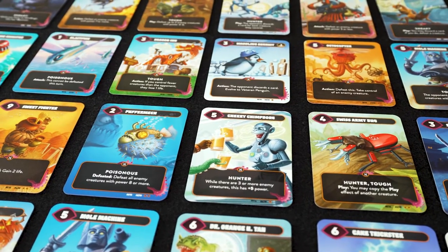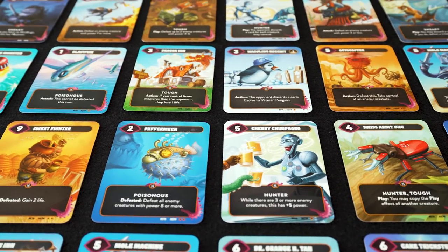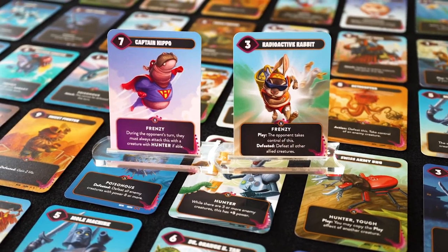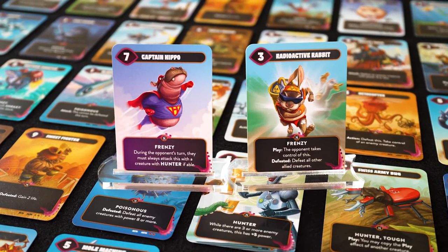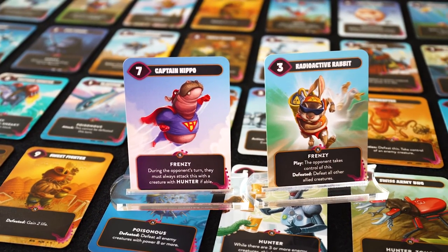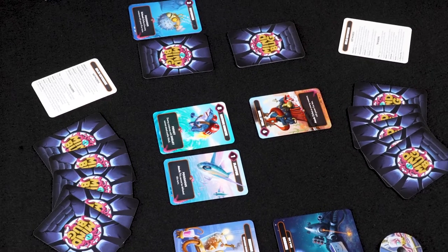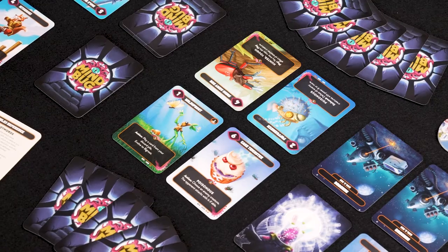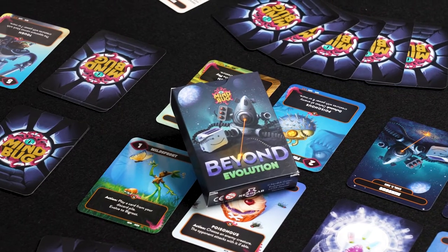These were all the new features of Mindbug Beyond Evolution and Beyond Eternity. And most importantly, you will have dozens of new funny monsters and abilities. Who doesn't want to be rescued by Captain Hippo or sneak a radioactive rabbit behind enemy lines? Maybe we will mix up the boxes after all and have some double mayhem, or even try the 4-player version for Ultimate Chaos.